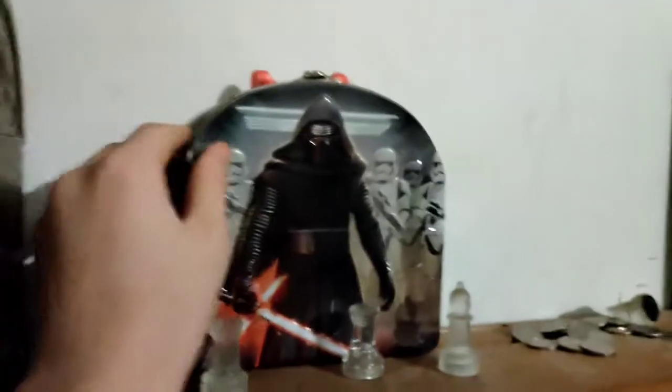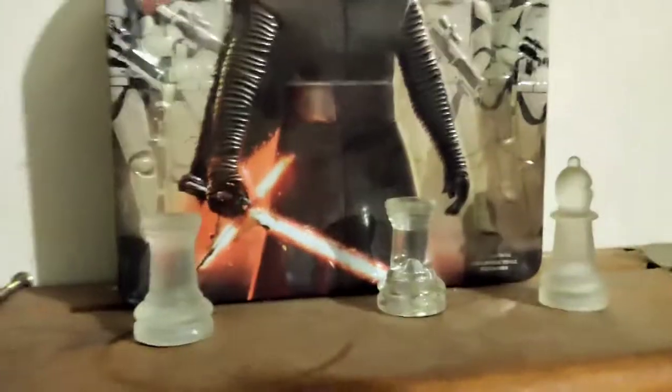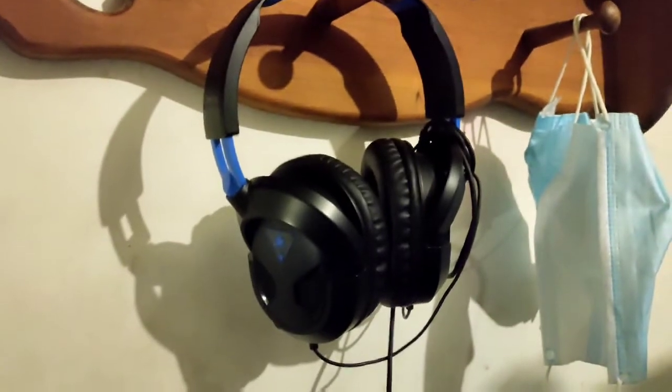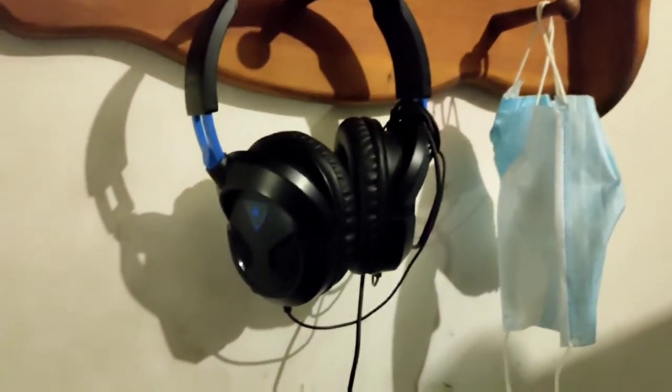And then we have a Star Wars thing that I think I was given like two or three years ago. I got some chess pieces, some more money, and then a book that my sister gave me for my birthday — in which I do not believe in the stars, so I don't know why she gave it to me. Right here, this is my first ever headset — it was a Turtle Beach. It ended up not working for my PlayStation 4, but thinking about it now, it probably worked just fine — it's just that my PlayStation 4 was broken, and it still is broken. These are my extra masks — gotta keep them nearby.